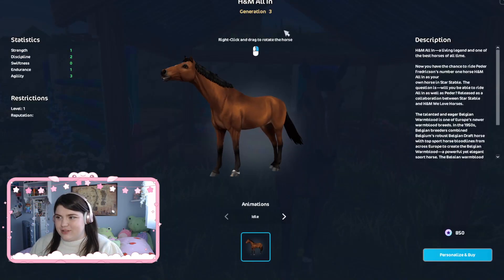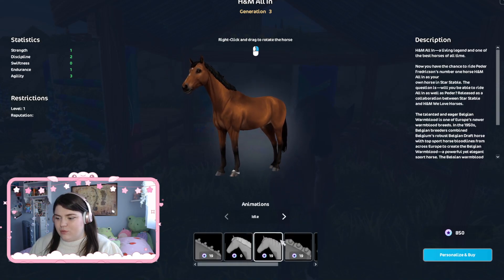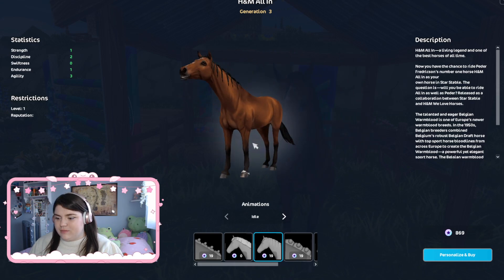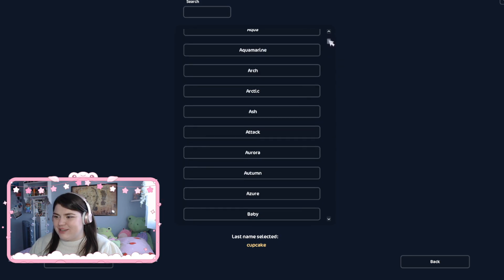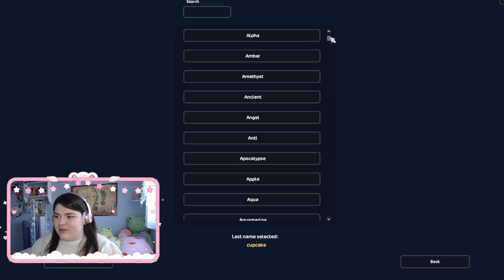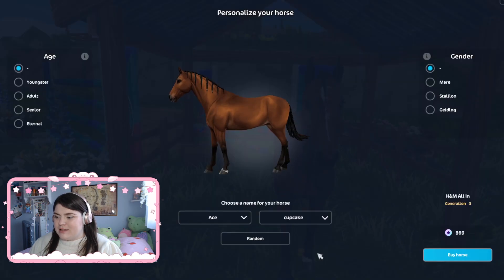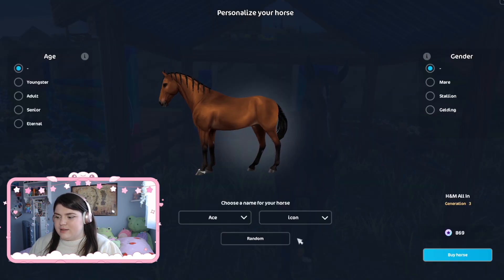So let's purchase him. Oh, he can change the mane — that looks really cute. Can I name him All-In? I don't think that's an option. No. Maybe Ace and then something that starts with I. Ace Icon.